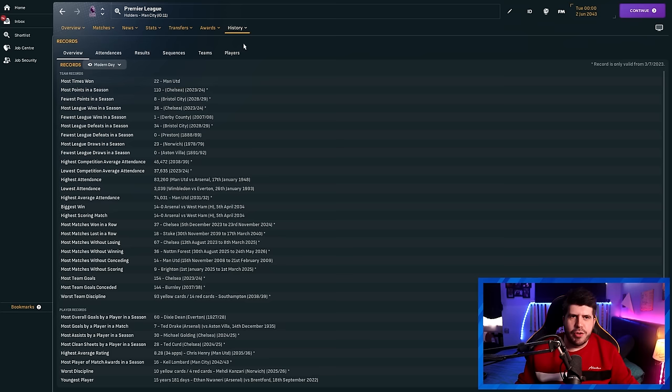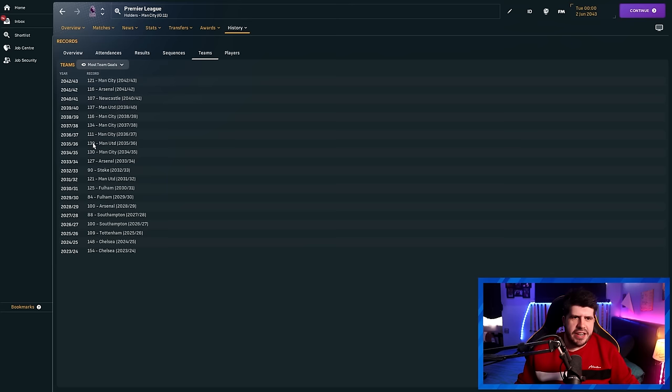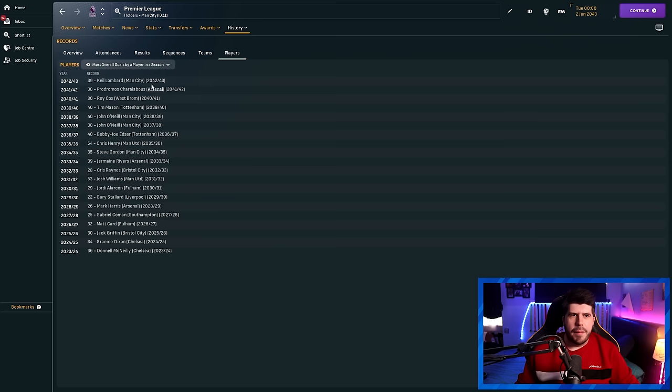Let's look at the records. The fewest points ever was eight for Bristol City. Biggest win: 14-0 for Arsenal over West Ham. Chelsea won 37 in a row at one point — right at the start — and went 67 games without losing, which is a new record. The most team goals across the entire thing was 148, which was just Chelsea right at the very beginning. The worst defence was Stoke City with 141. The most goals in a single season was Chris Henry of Man United with 54, alongside my Patreon regen with 32.